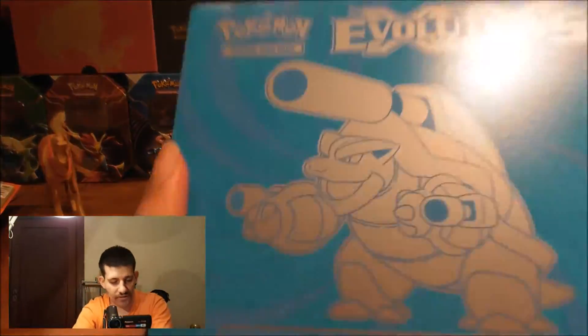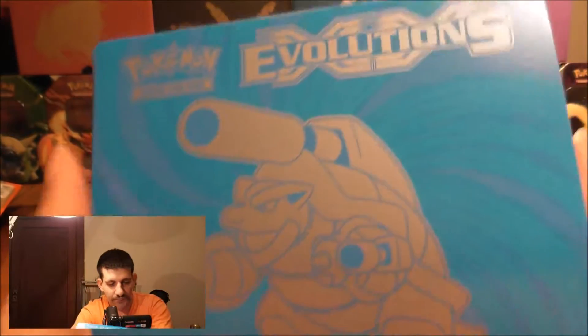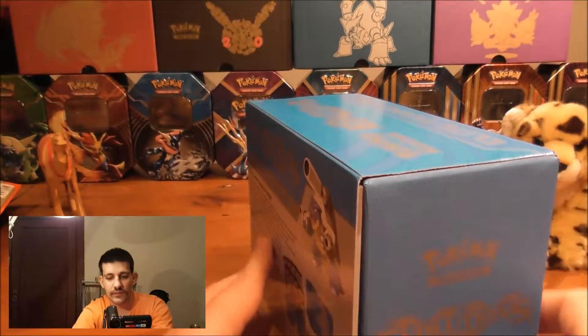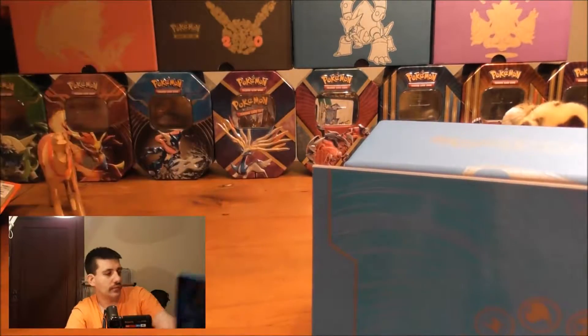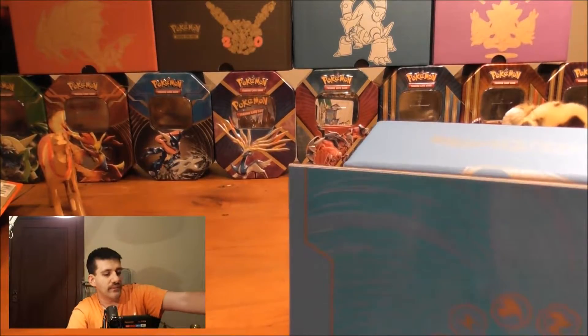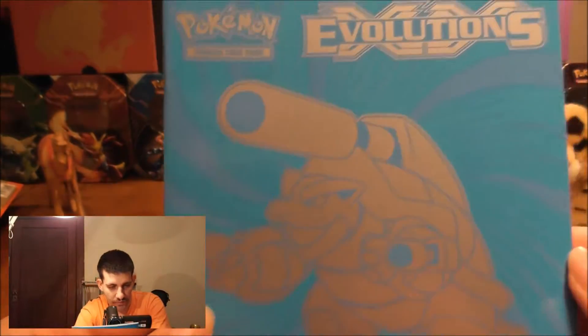It came out quite easily. You have just a close look at it without the sleeve. In this one you get a nice blue book with the Blastoise on the front instead of the Charizard.